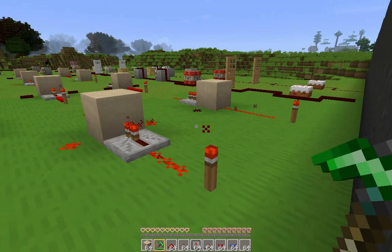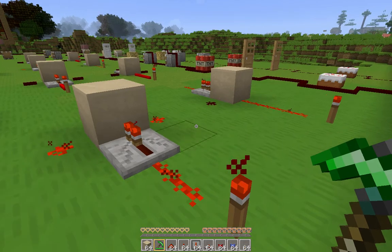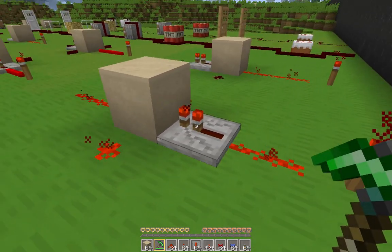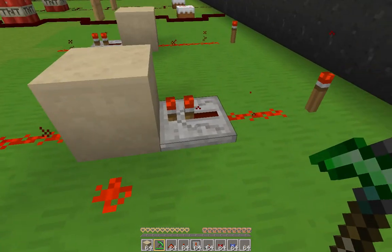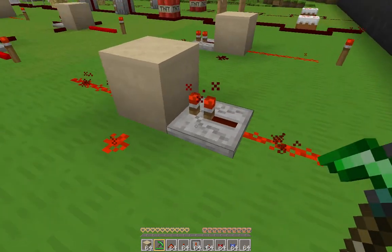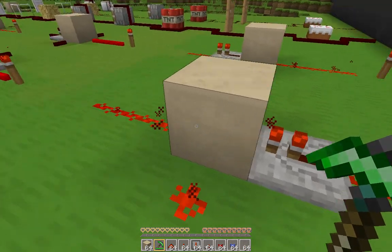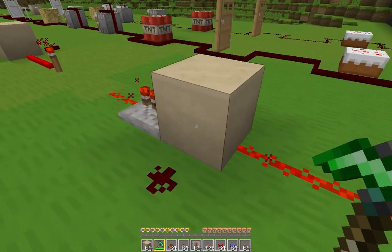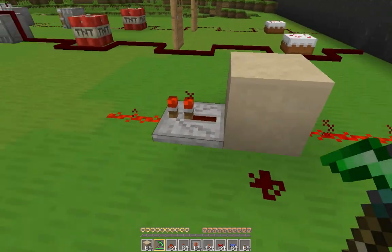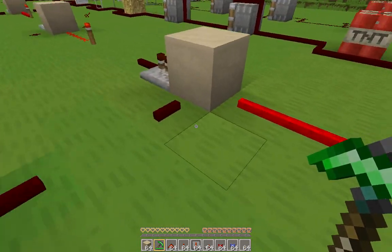Next we're going to look at how Redstone signals propagate through blocks. Here's some Redstone with a vanilla Redstone repeater, which as you know will push the signal into the block that it points at. Any Redstone on any side of the block will be powered. If you put the repeater on the other side, it can pull power through the block and pass it on. But the block itself is not powered, so the Redstone next to it will not be powered either.